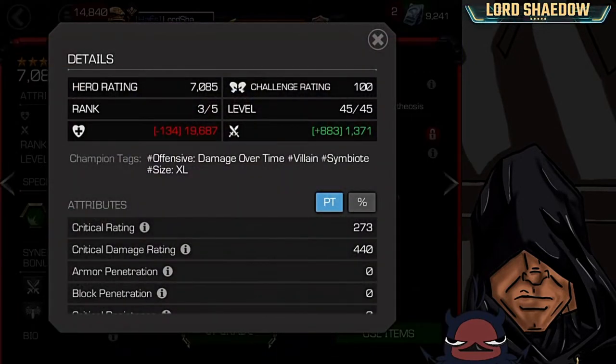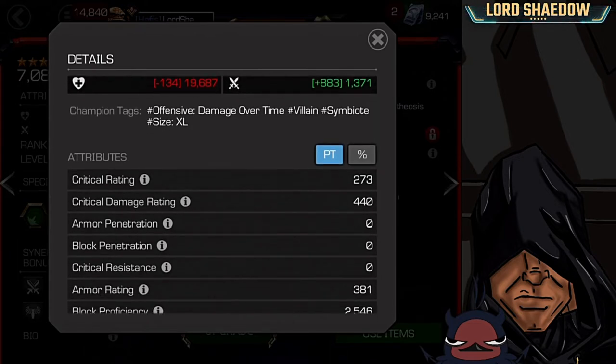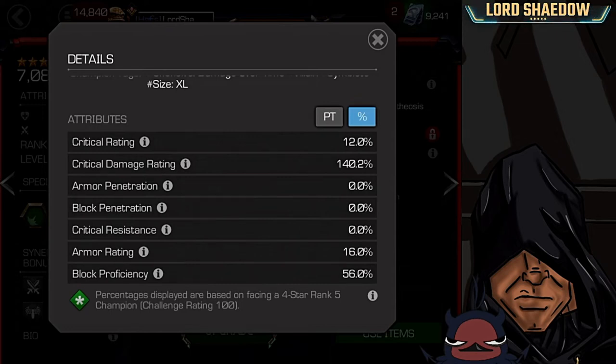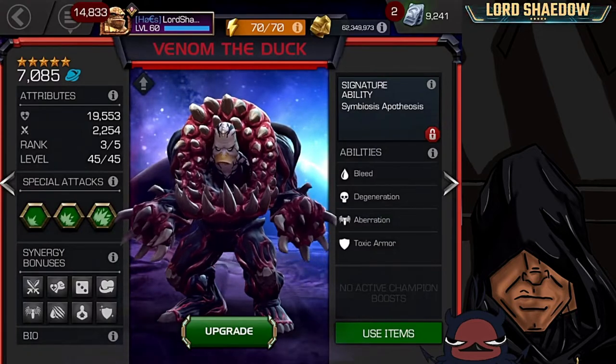Keep in mind this is only a rank 3 Venom the Duck. You can see his champion tags — he is a villain. He does have damage over time and he's extra large. Block proficiency is below what we would like to see. His critical damage rating is high, but his critical rating is pretty low. But as you will see later on, he's got some other mechanics that kind of make up for that.